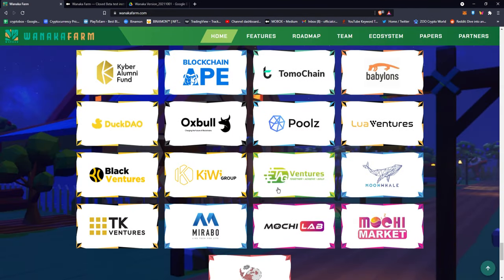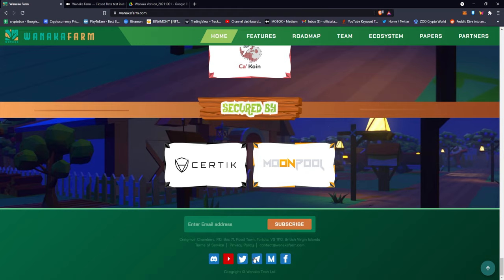In today's video I'm gonna be talking about the new Wanaka game. It's out of the closed beta test — it's now actually open to the public where you can play it. It is not play-to-earn yet because this is beta and not an official public release. After the closed beta finished, which was three days ago, it's officially open to the public where you can just play the game but won't be able to earn anything.